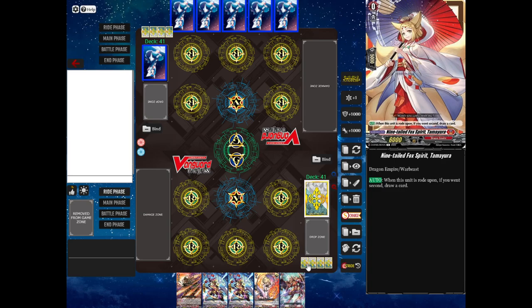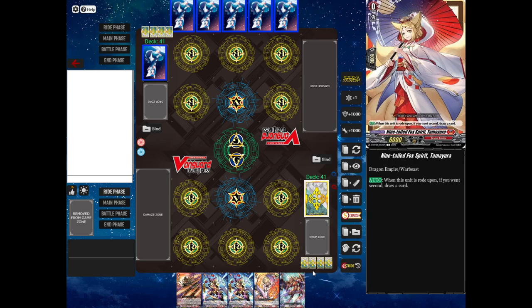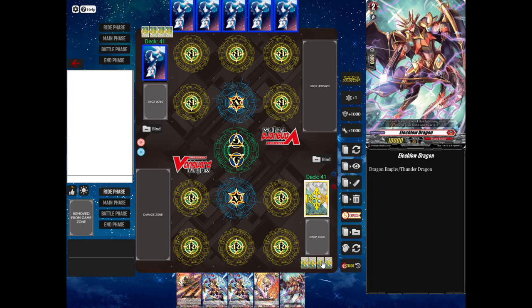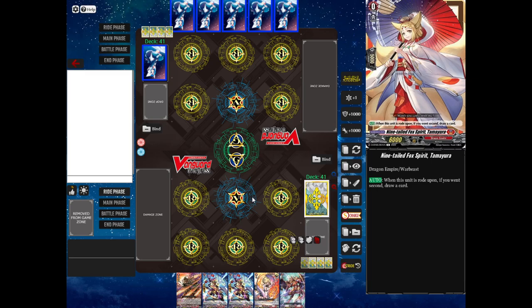Now you might notice that there are four cards down here in the bottom right. This is called the ride deck, and for the first three turns of the game, you're going to progress from your grade zero in your ride deck to your grade one, then your grade two, and then your grade three. You start the game by getting your grade zero from your ride deck and placing it on this center circle here with the V. This is known as the vanguard circle, and the unit here is known as the vanguard.